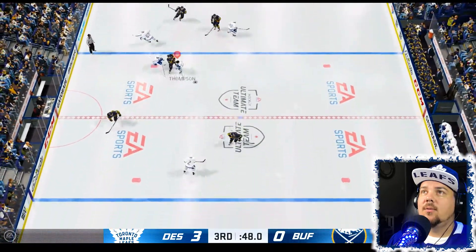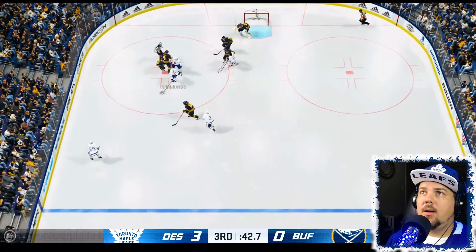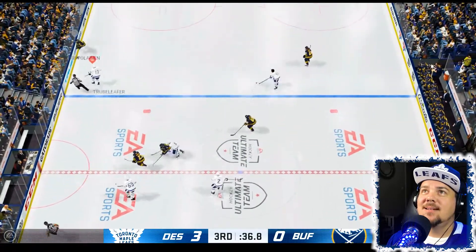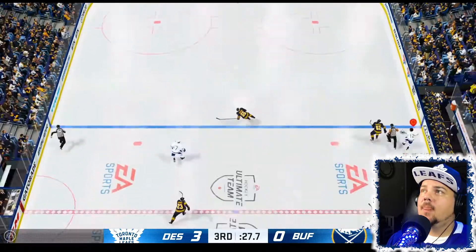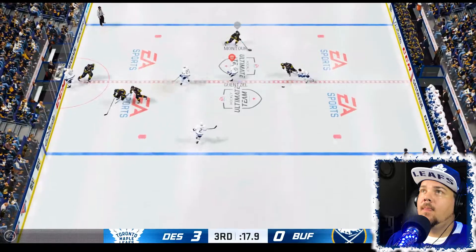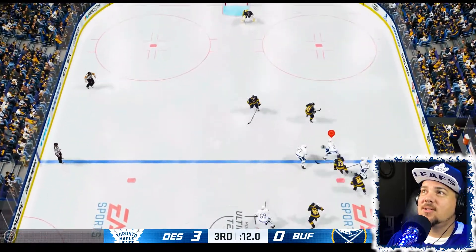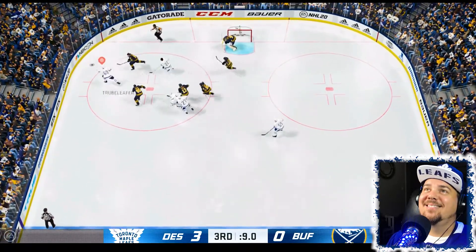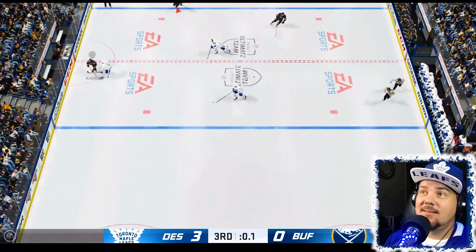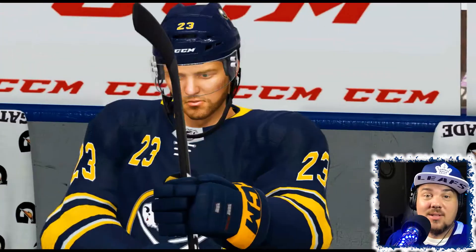Get it over the blue line and fire it on the net. Another one. Get it through the traffic. They know that my challenge is to get shots — I swear they design the challenges this way. Get by him, little shot on net. See the way the computer just stalls and stalls. I don't think I completed the goal I was setting out for in this video.